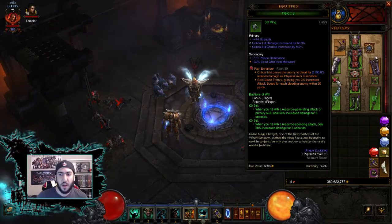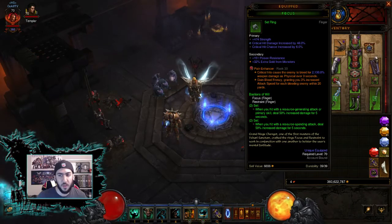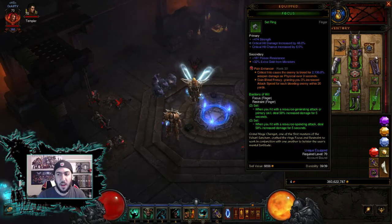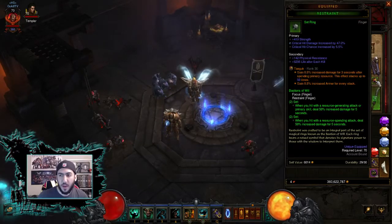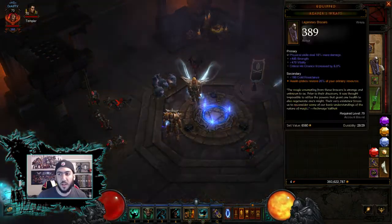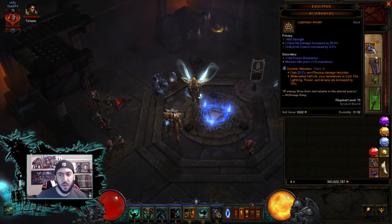The legendary gems I use for this build: I use Pain Enhancer, because it causes critical hits to make enemies bleed around you for 2,100% weapon damage at rank 30 — it starts at 1,200% at rank 1. You really want the secondary effect at rank 25: gain Blood Frenzy, granting 3% increased attack speed for every bleeding enemy. Increased attack speed means when we get to the Whirlwind rune — Dust Devils — you're going to spawn more tornadoes. We use Taeguk because you're constantly spending your primary resource and should never stop Whirlwinding, creating a stacking effect that gives increased damage and increased armor. The third gem I'm using is Esoteric Alteration for damage reduction, but you could also go with Bane of the Trapped or a more offensive gem since at Torment 6, survivability isn't really a concern with this gear.